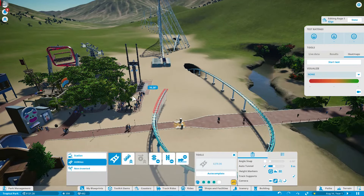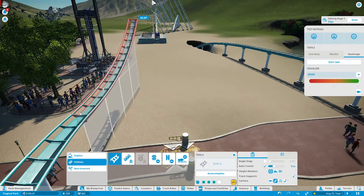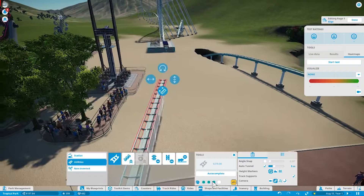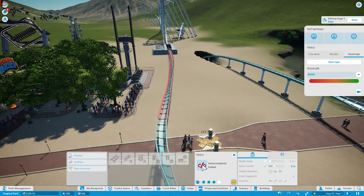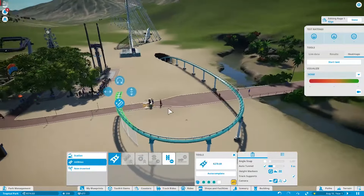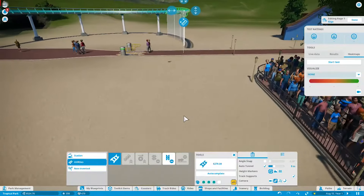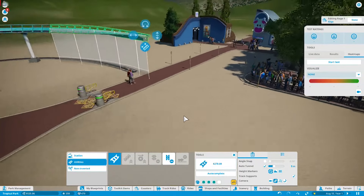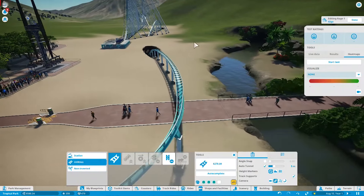For some reason again it's not letting us go right here — unless this is just a money issue. That's a terrible tilt. I just do not understand what's happening. I don't know if it's something I'm missing — the track was able to go out there, so it's not the edge of the map.